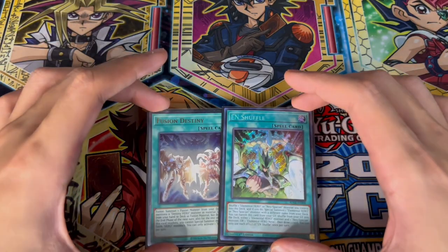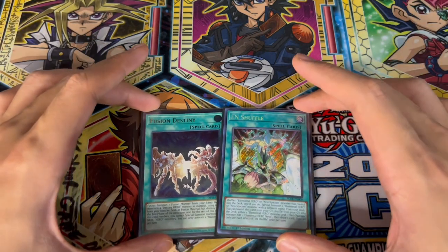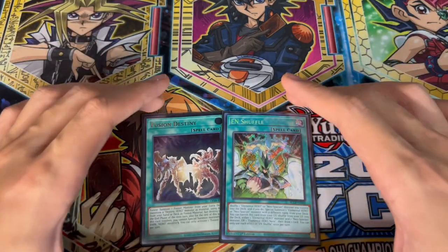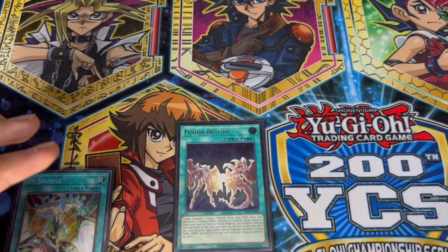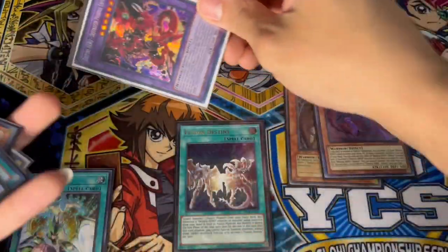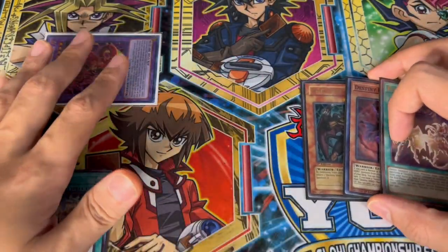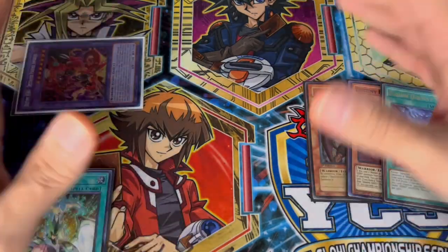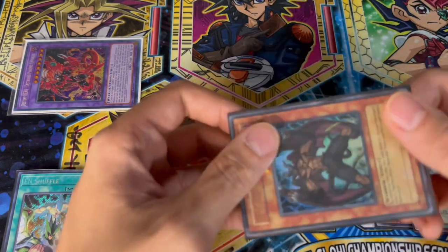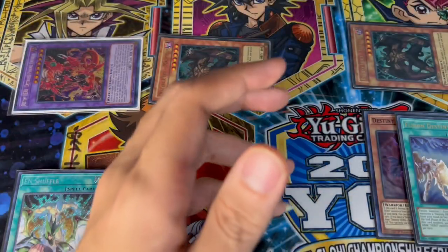Here is the two-card combo I like to call an FTK combo against Tearlaments — but it's really powerful into every matchup. If you open EN Shuffle and Fusion Destiny, two cards, it's absolutely insane. We start by activating Fusion Destiny, sending Malicious and Denier to summon Destiny HERO Destroyer Phoenix Enforcer — that's the standard Fusion Destiny play. Then we banish Malicious from the graveyard to special summon a Malicious from the main deck.